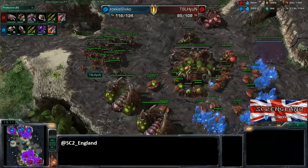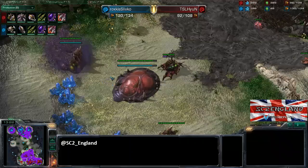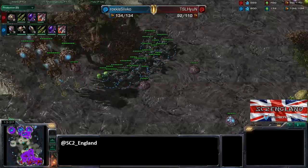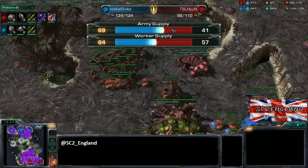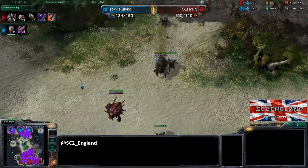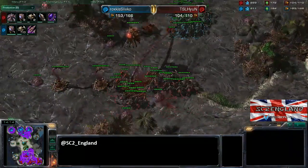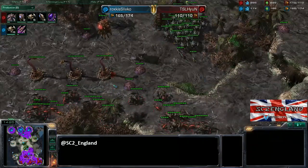Roach speed is coming out for both players, slightly ahead for Slivko by about 20 seconds. The infestation pit just finished for Hein, who just started pathogen glands. The first infestor is already coming out for Slivko. What started as a massive all-in from Hein has somehow transitioned into a pretty normal macro game. The worker count has been consistently behind for Hein all game. In army supply he's at nearly half of Slivko's right now, which is pretty significant. Both players have plus-one attack. Infestors are going to make the absolute massive difference here, and three spine crawlers will help the defender's advantage in ZvZ tremendously.